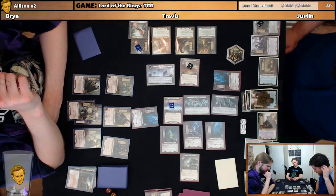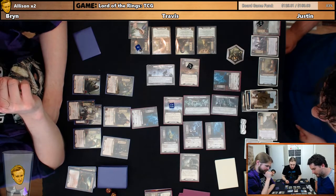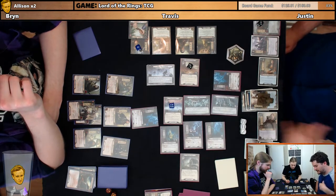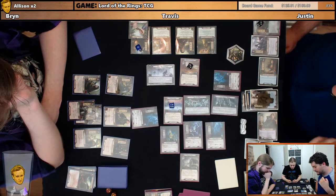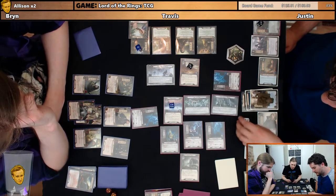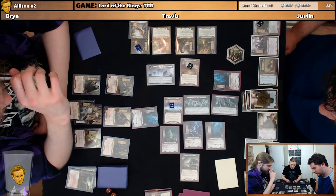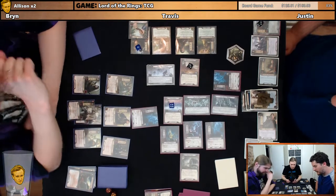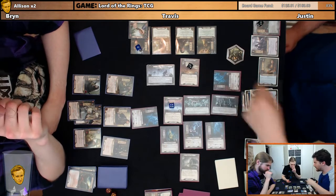Alright so — you should take that 27-threat guy, Bryn. I mean it doesn't matter which one of them I take. I could take one of them and then Sam Gamgee stands up and I can start fighting them, so I think that's also a thing we can do. If Bryn takes the 27-threat guy, Haldir can kill him before things. But then I can take the 27-threat also and stand him up. Yeah okay — Haldir can still kill him.